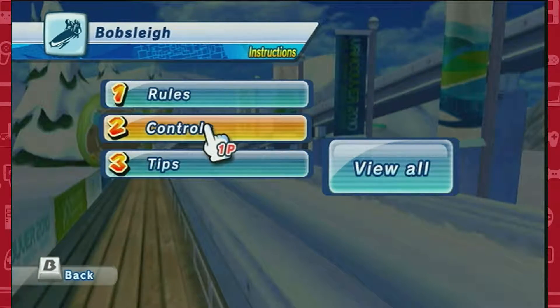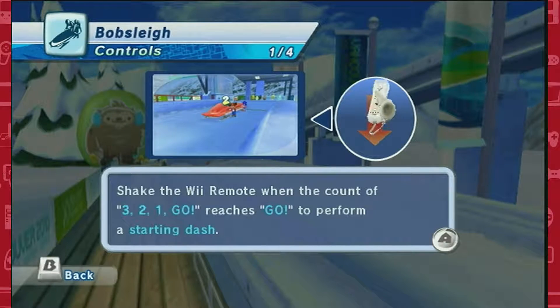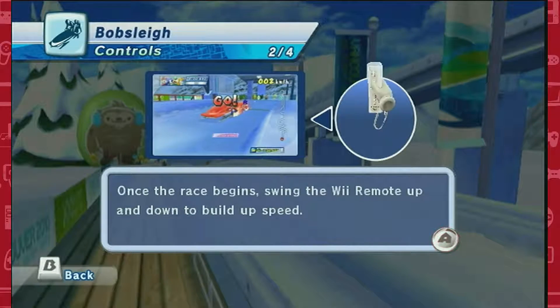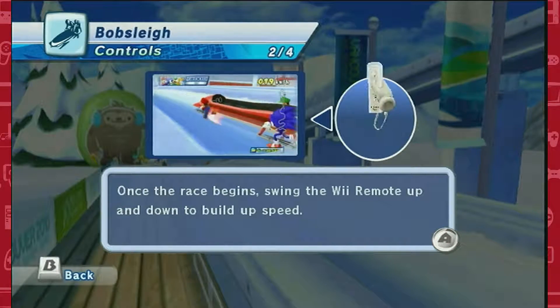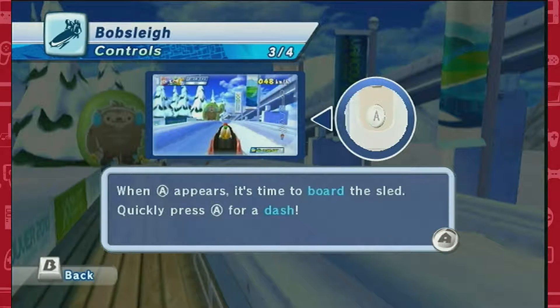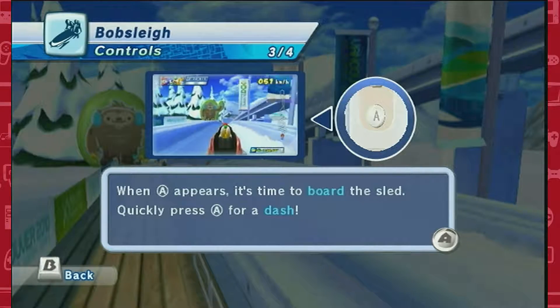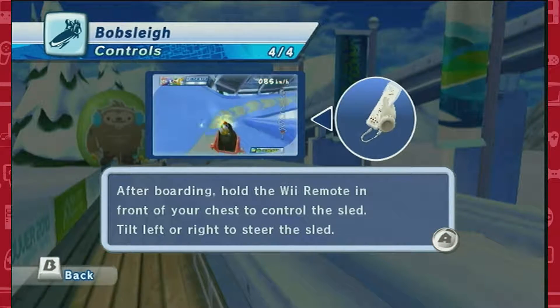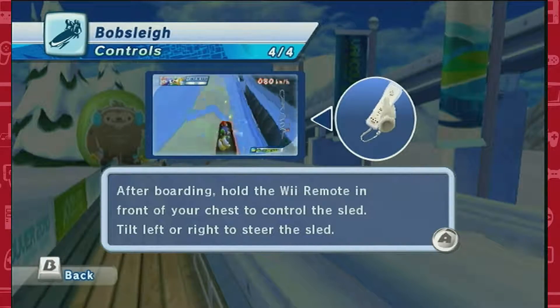Let's get some instructions — we need to know these controls. New event! To go down, just like normal. And then up and down because we have to push it. Push it real good! Then hit A to board, and hit A multiple times to dash. And then you're gonna hold it in front of you like this.